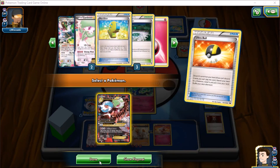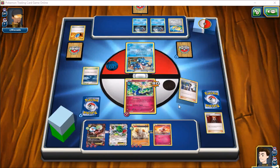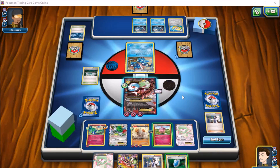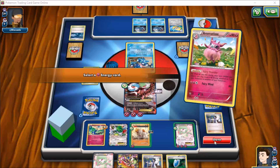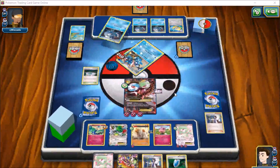He brings his water energy back and does Moonlight Slash for 80, leaving our abilities active. We go ahead and Ultra Ball two cards away and grab two Gardevoirs — we got Ruby and Sapphire, ladies and gentlemen. We'll get an Aromatisse here as well — that is like the perfect draw. We retreat into Aromatisse, put another Gardevoir down, evolve Aromatisse into Mega Gardevoir, and start moving energy over to our Mega. Then Brilliant Arrow does 210 damage for the knockout.